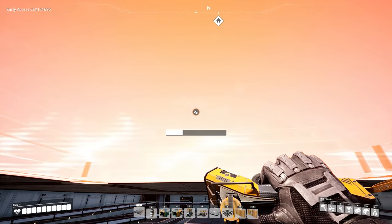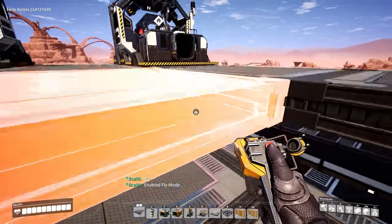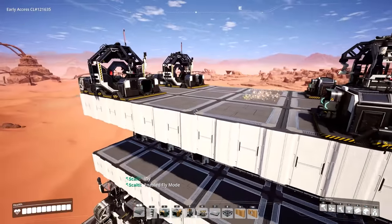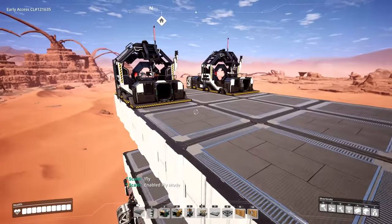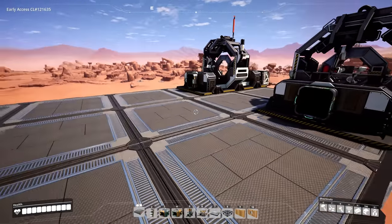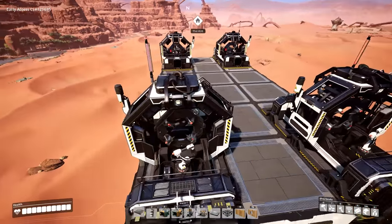So then right here in the middle, if you want, we just build our way out — it helps if I have flying on. And then we can go ahead and enclose that. Now everything is distributed, and it's just a matter of getting our outputs for the assemblers completed.